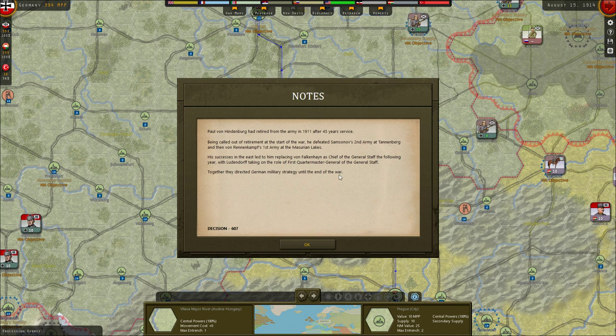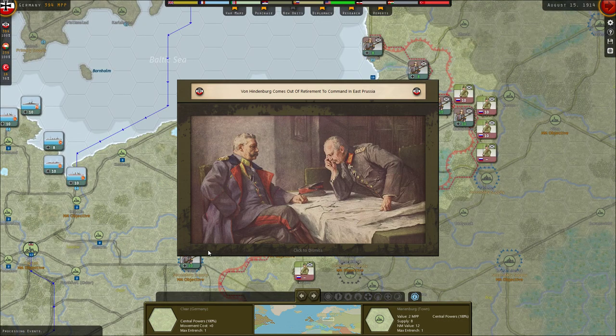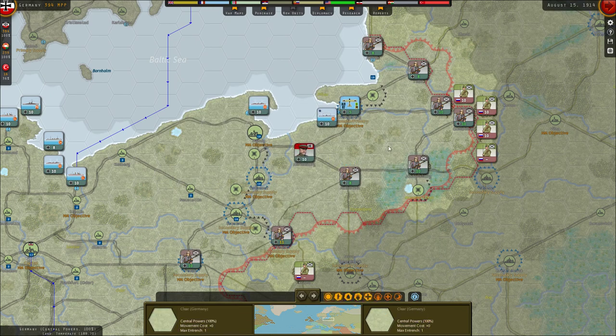Paul von Hindenburg had retired from the army in 1911 after 45 years of service. Called out of retirement at the start of the war, he defeated Samsonov's Second Army at Tannenberg and then von Rennenkampff's First Army at the Masurian Lakes. His successes led to him replacing von Falkenhayn as chief of the general staff the following year, with Ludendorff as first quartermaster general. Together they directed German military strategy until the end of the war, and Hindenburg later became president of the Weimar Republic. Obviously we're going to say yes — there's no reason not to, since headquarters are very expensive and this is much cheaper. Von Hindenburg comes out of retirement and we need a headquarter here desperately.